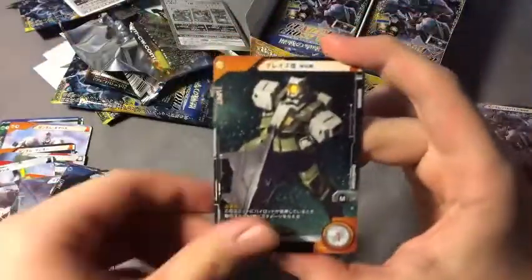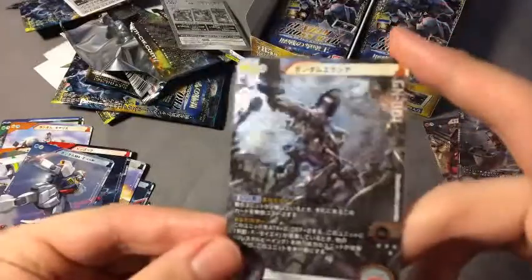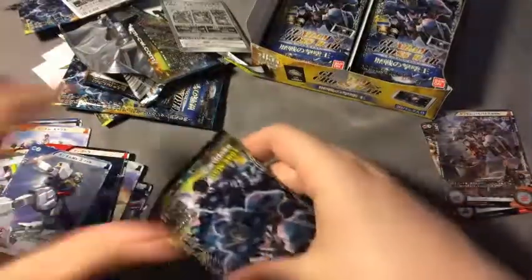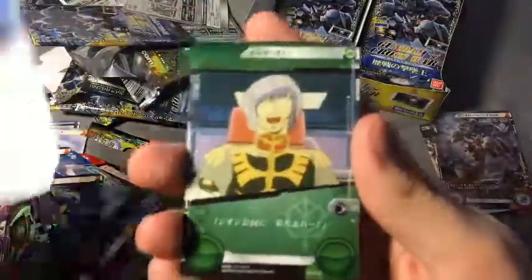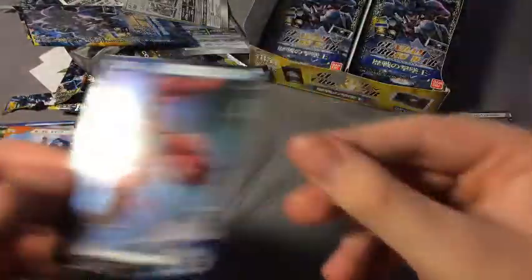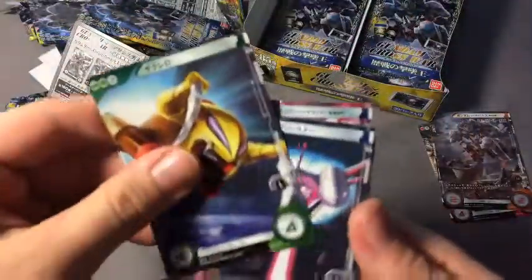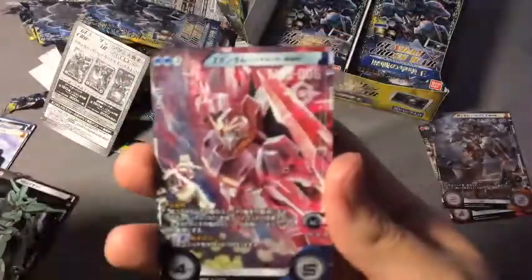Got one of the spaceships, and another little Zaku equivalent. Ooh, four star — nice! That is the Ixia, from Gundam Double Zero. Really, really good season. Setsuna F.S.A. — I really like saying your name with the middle initial. Got a two-star holo, so that's nice. I can't read any of these, but they do have an official site with translations for all the cards — I will link that in the description. Another Barbatos guy — anything with Barbatos is cool.